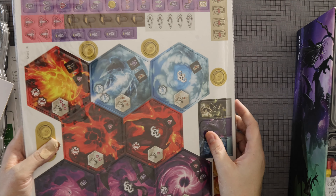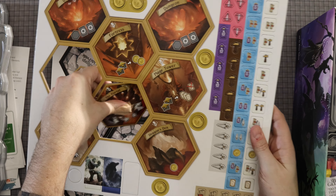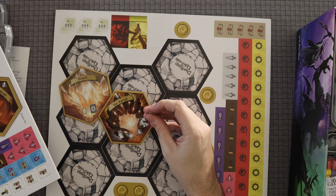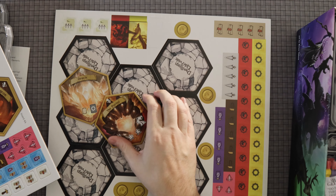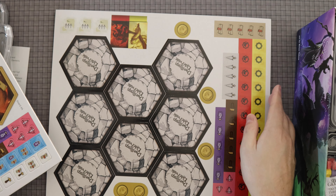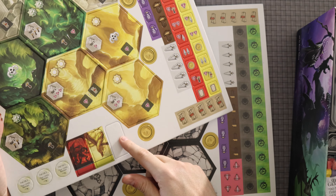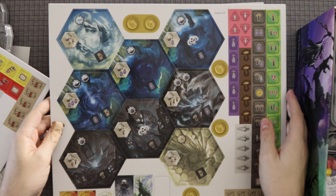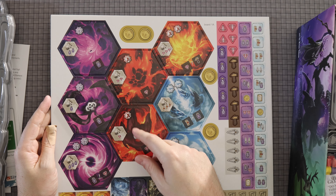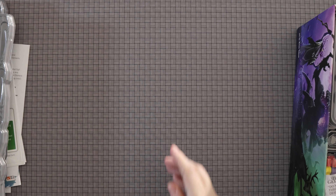Let's see what some of these things I can punch out are. These are locations that you can go to — let's punch a couple of those out. And here's one of these little scrolls. That's nice, good thickness — solid cardboard as far as they go. I like it. These board tiles are very, very cool.